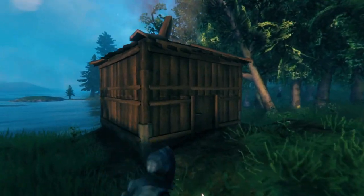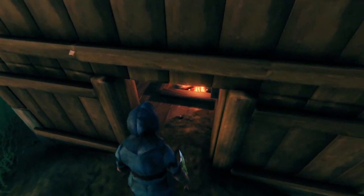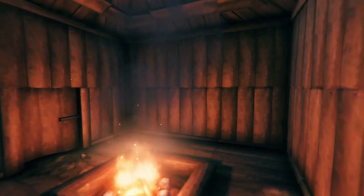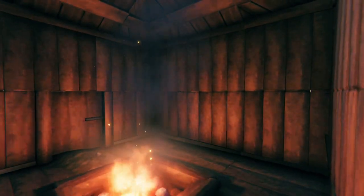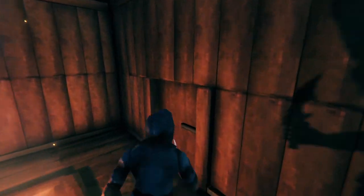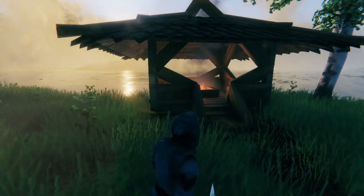Typically, when people make stuff in Valheim, they make these kind of huts that are more blocky, and when you're inside it's just a room. You can't see outside of it, you don't know what's happening, and you can't see any of the beauty that Valheim has to offer. I think it's way cooler to build a bunch of windows so that you can always see outside, as you can see in this structure.